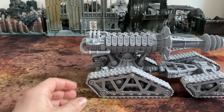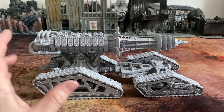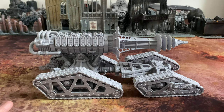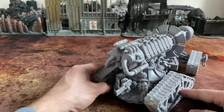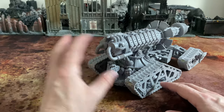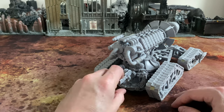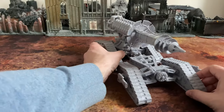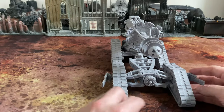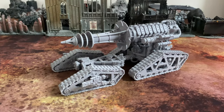As you would expect from a full resin Forge World kit, the detail level is exceptional — there's so much going on, beautifully detailed and absolutely fascinating design. As well as the main weapon, the sonic destructor, it also has a control console at the back with mechanic servitor types and a volkite culverin giving rear point defense. That point defense is augmented at the front by a pair of sponson-mounted volkite culverins on the front tractor units.